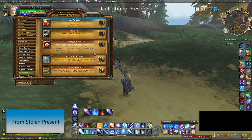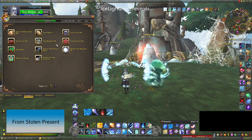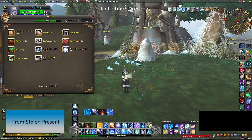Next is a faction-specific achievement called A Caroling We Will Go. All you need to do is use your choir book or chorus book in each of the opposing faction's main cities. The chorus book, which comes from the stolen present, produces tunes above your head. Just go and do it in the listed cities for the opposing faction.